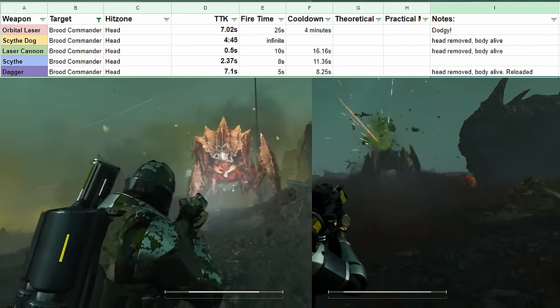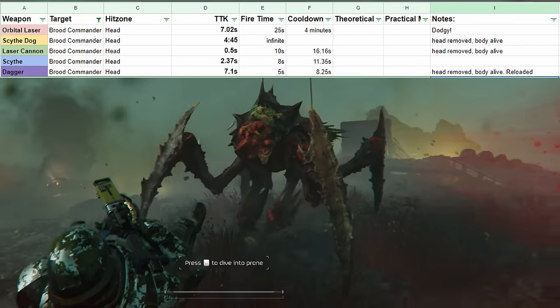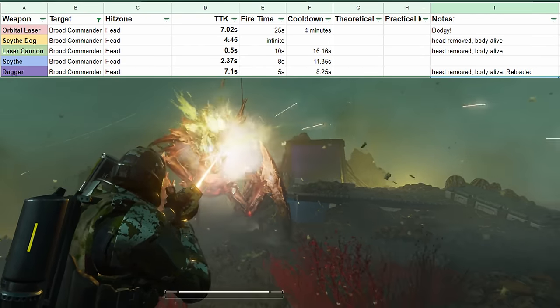Comparing the scythe and the laser cannon against the brood commander — this is where the laser cannon starts to really take off. It blasts through the light armor very easily, dealing a ton of damage to the brood commander very quickly. The scythe is just adequate.